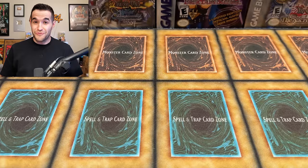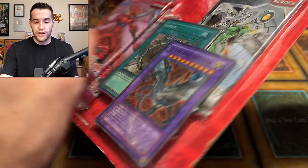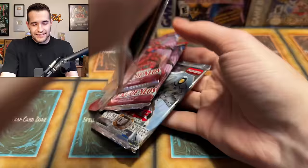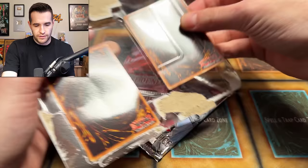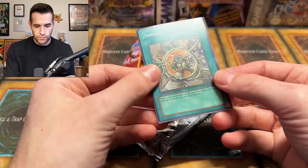We've got more special editions — Strike of Neos and Enemy of Justice blisters. We're going to get the forbidden Yu-Gi-Oh card, which we have pulled before on the channel. The cards in the Strike of Neos blister are destroyed though. The way they packaged these was somehow even worse than the others in terms of card condition. There's a Shrink promo — one looks absolutely mauled, but this one is very clean, PSA 10 — Cyber End Dragon right there.